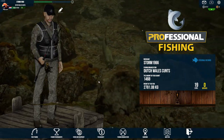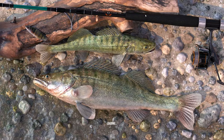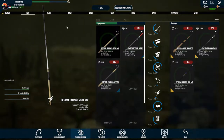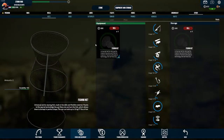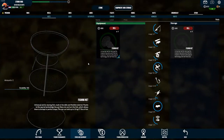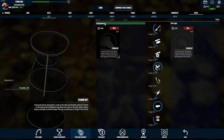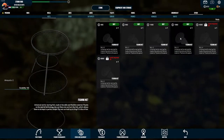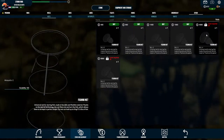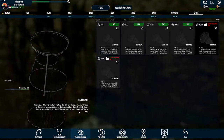I have only one problem: if I go to equipment, you can see my fishing net, and my fishing net can only catch 35 kilograms. If I go to the store, the next one I'm going to buy is the level 20 net, and the level 20 can hold up to 400 kilograms.